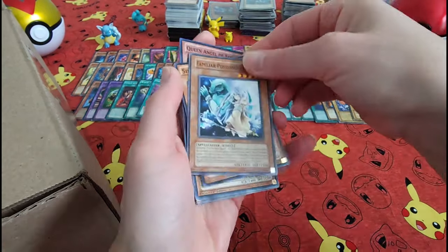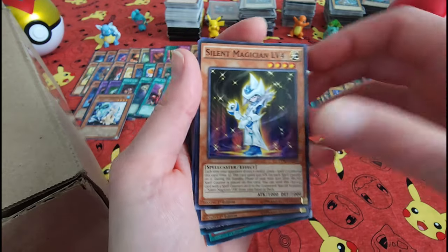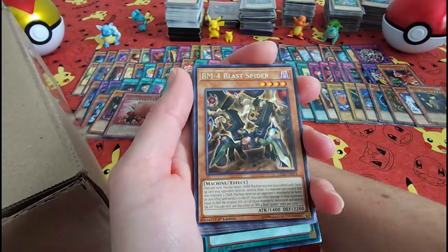Gambler of Legend — I like him. Oh! Silent Magician — shh, she looks fancy. Queen Angel of Roses.